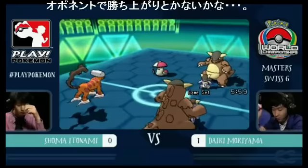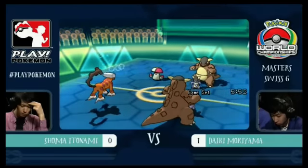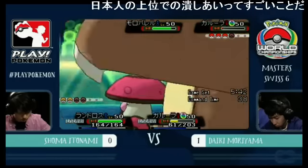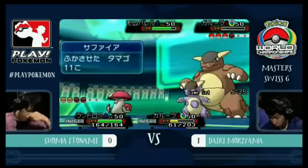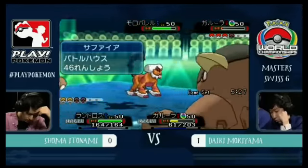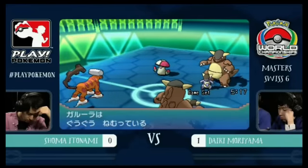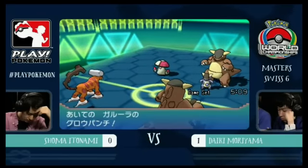It looks like we don't see any moves connect from Shoma — a double miss there on a Spore from Amoongus. Both Pokémon hanging on in the yellow, but it does look to be in Daiki's favor. Kangaskhan could potentially wake up, but with Amoongus on the field being able to redirect attacks, Daiki has it all but wrapped up. Hard to do much with two sleeping Pokémon. Wisely, we see the Rage Powder going up to redirect any attacks — Shoma's Kangaskhan still asleep, Landorus still asleep as well.